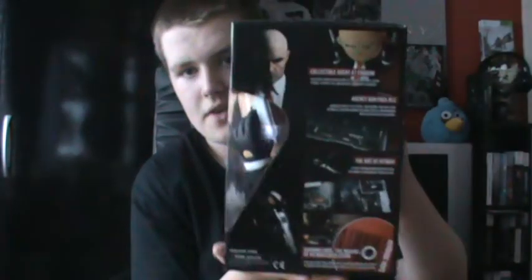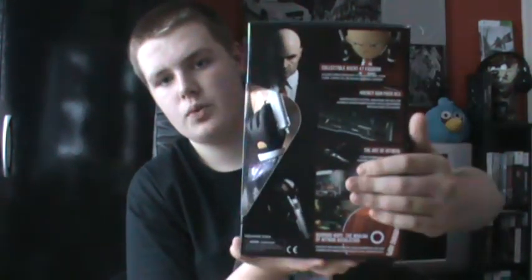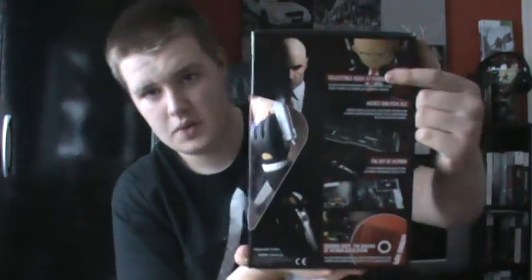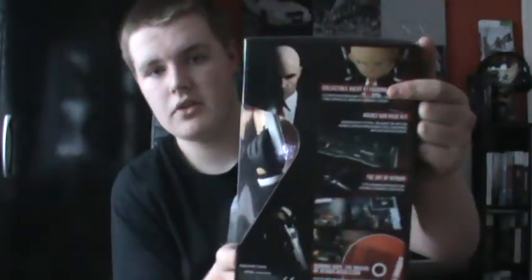Moving on to the top of the box - it just basically says Hitman Absolution, similar to the top of the front. Then on the side - there are actually two different sides to this. On the first side, again Agent 47 with his two signature M1911 pistols. We have all the stuff it comes with listed: you get the Agent 47 Vignali statue, which is 10 inches tall I think it says. Yeah guys, it is 10 inches tall, which is pretty good - I actually didn't think it was that high.